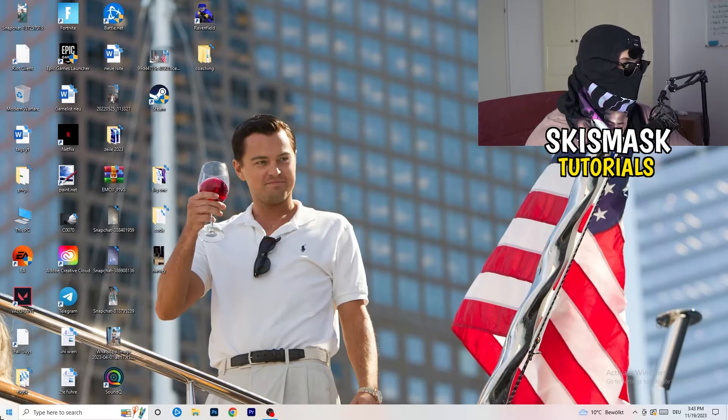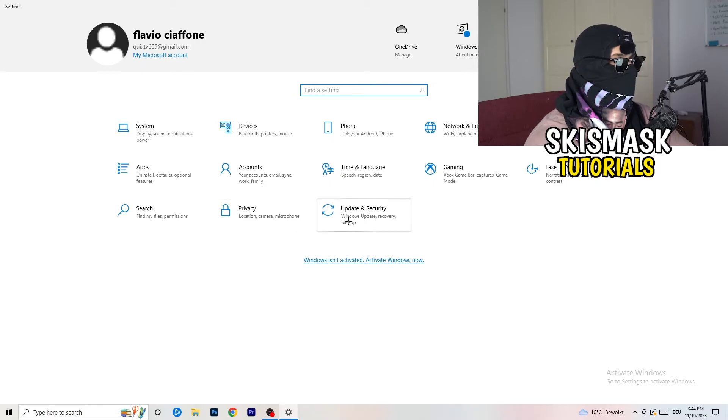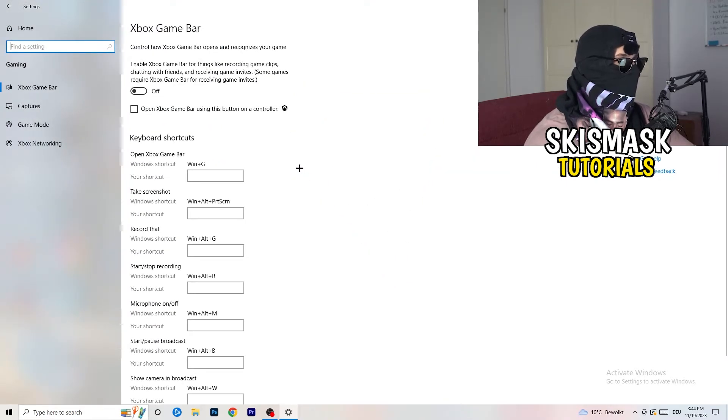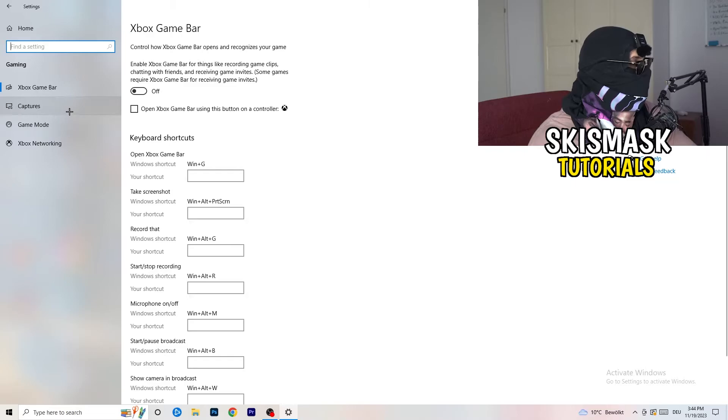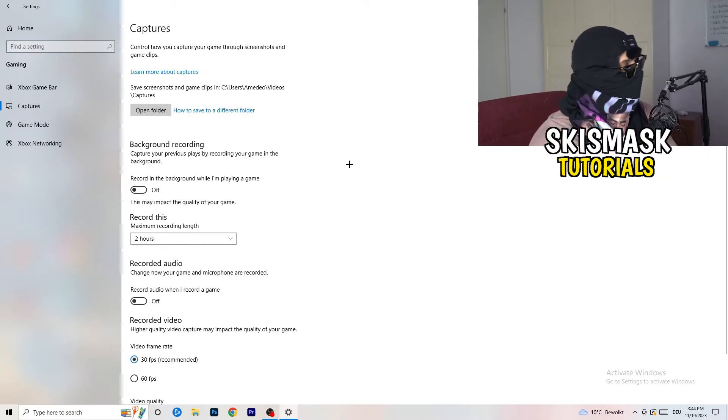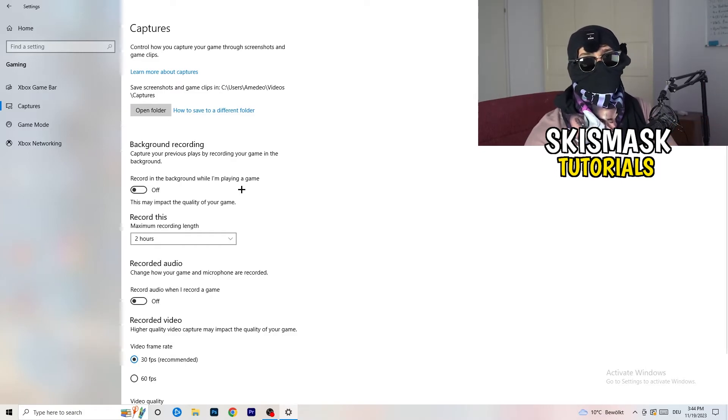Open Settings again and navigate to Gaming. Turn the Xbox Game Bar off — you don't want extra things running in the background, especially on low-end PCs. Then click into Captures and turn off background recording while playing a game. Recording with Windows in the background decreases your performance, and you may not even realize it's running, so definitely turn this off.